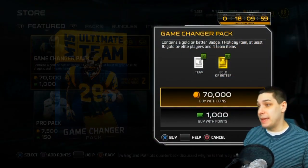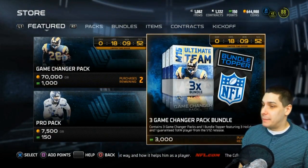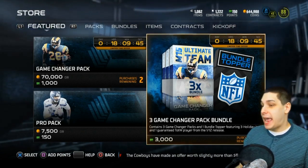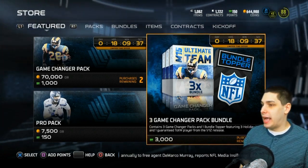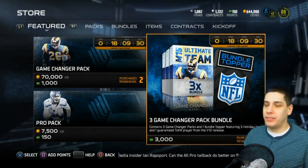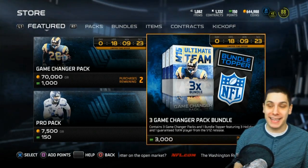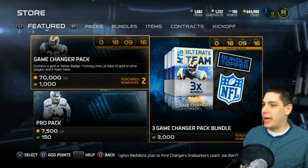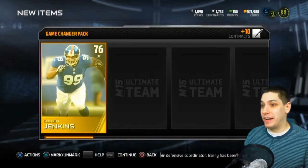Let's see what we get in our game changers. I want to know if you guys want to see me open up the bundle — it contains three game changer packs and a bundle topper featuring three holiday items and one guaranteed team of the week player from the 1/12 release, which is the divisional playoff round. That's the most recent one and they have some good cards in that. Should I open up the 3,000 points worth — that's like thirty dollars for three packs? Let me know what you guys think. I'm going to open up two of them with coins right now.